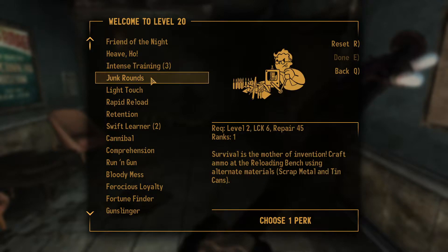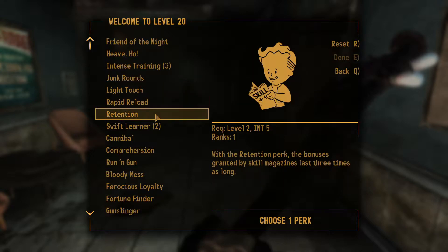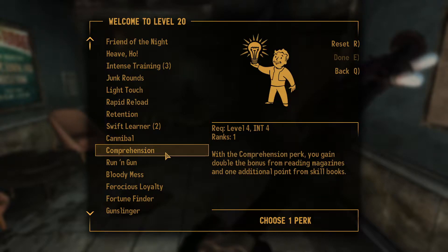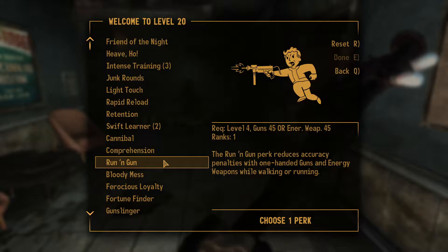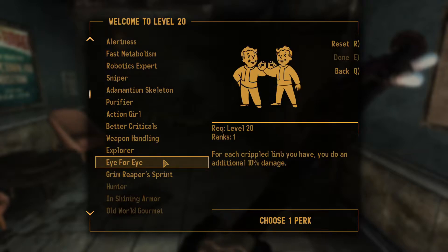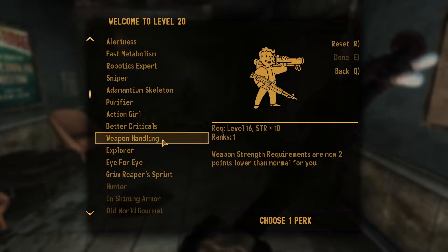Should I do that for the carry weight? I think I should. Heavy armor just isn't your thing, so you're going with light armor. Rapid Reload. Cannibal, Comprehension, Running, Gun, Bloody Mess. I really should be looking through these more — if you kill a target in VATS, for each crippled limb you have, you do 10 additional damage.